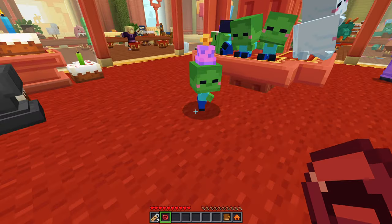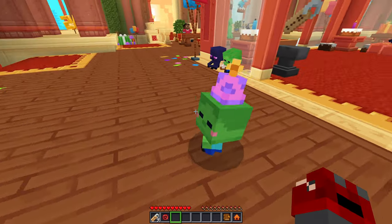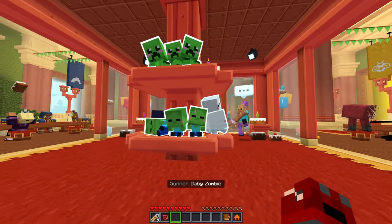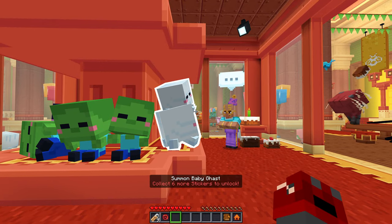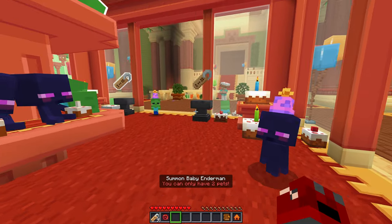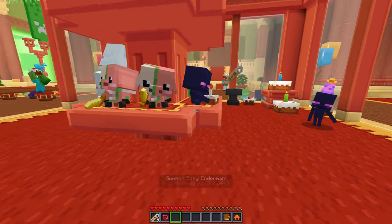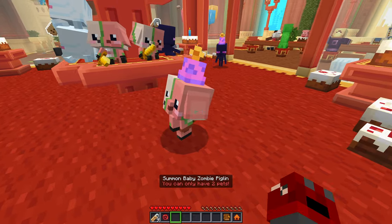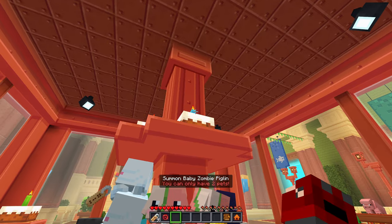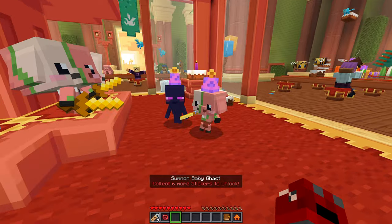We can name people or something — summon baby mob. Oh my gosh, is he gonna follow us around now? That's so cute! We can make him sit too, just like the wolves — oh my gosh! We need to collect six more stickers to unlock more. Oh okay, you can only have two pets. We'll do a zombie baby piglin maybe. Look at them — oh my gosh, this is so cute! I definitely want the ghast, and a creeper one would be pretty cool too.